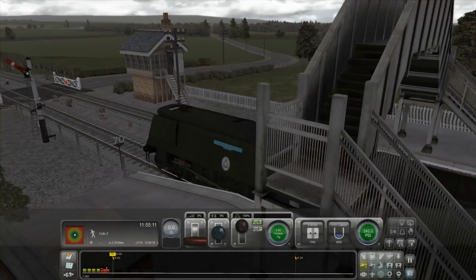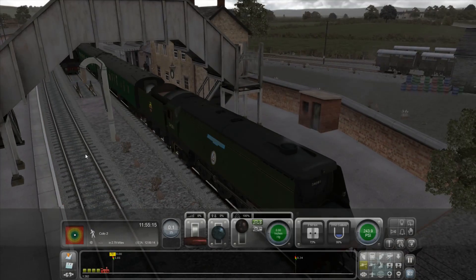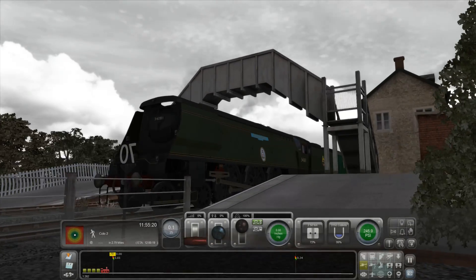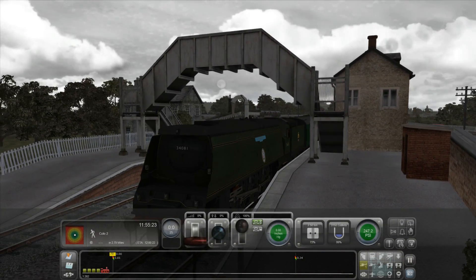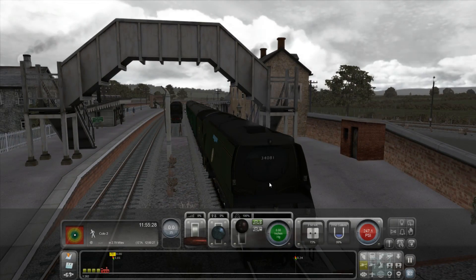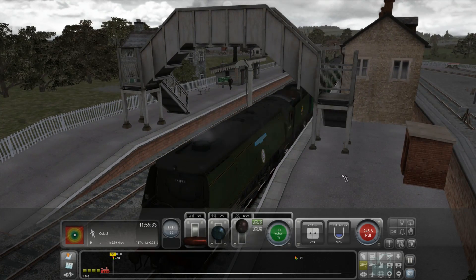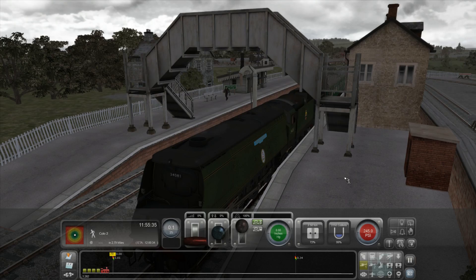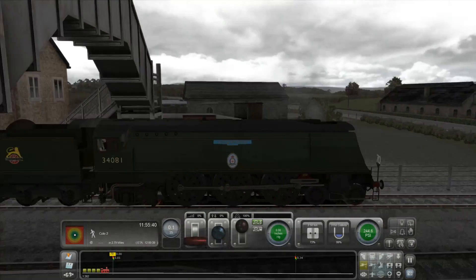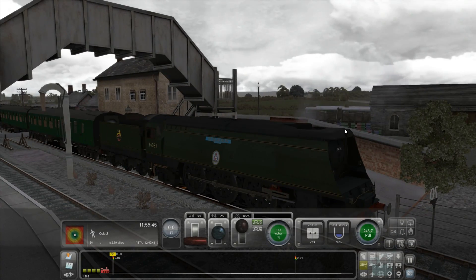Hello everybody, welcome back to Simulated Heaven and welcome back to Train Simulator 2014. I thought I'd do something slightly differently today — I am having a go at using a steam engine. I very rarely use steam engines in this game, so I thought I would have a go to see how it goes. We are using the West Somerset expansion, which is a fairly old expansion I've owned for quite a long time and haven't really used, so I thought it would be a good idea to do a video on it.